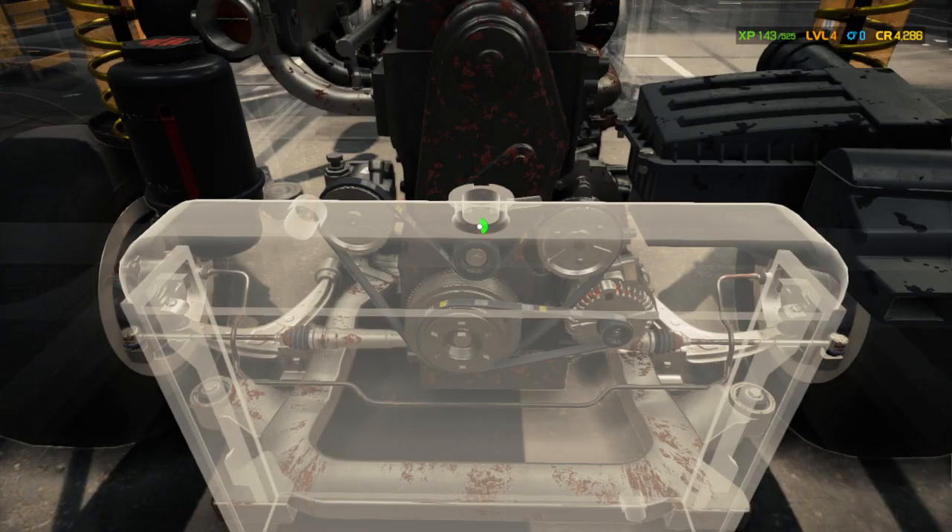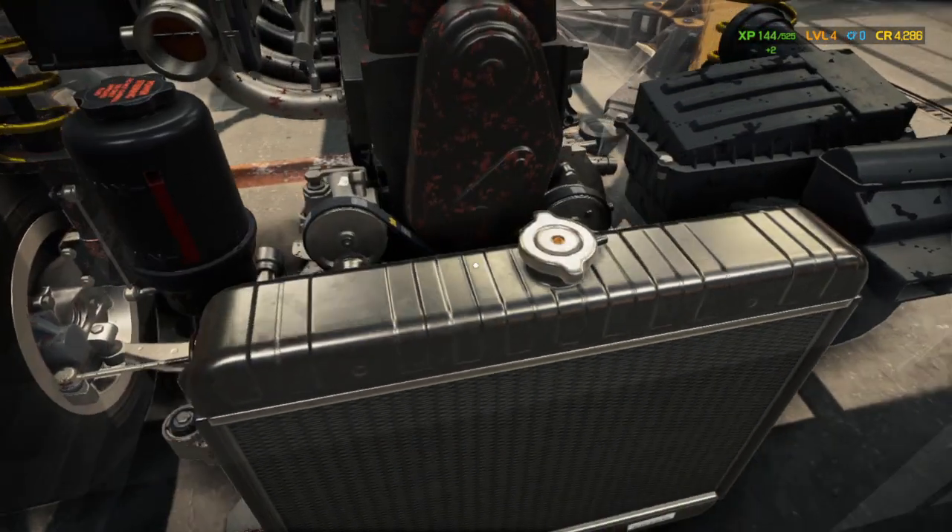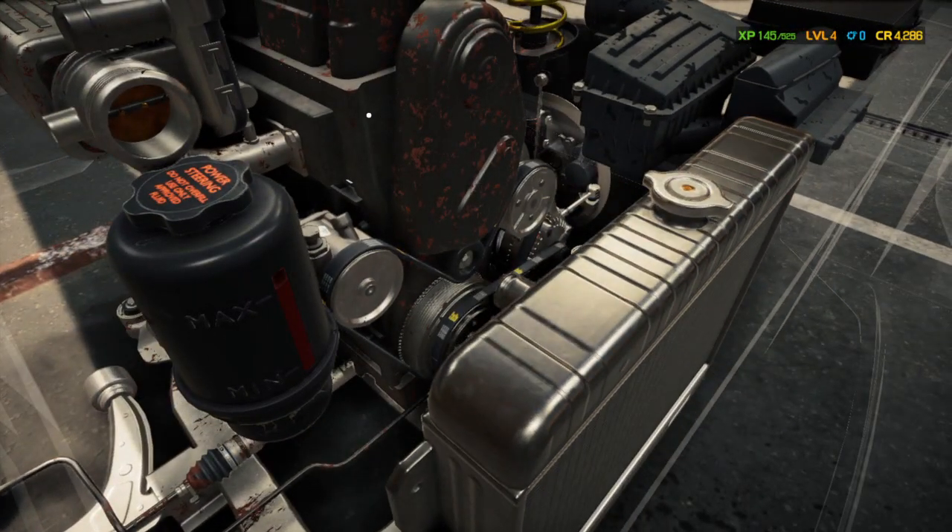And then we'll put serpentine belt A on. I'm going to reinstall the radiator — a new one. Look at that, looks pretty. I'm just going over my list here, we have all that. Head to the fuel pump, fuel filter, and the relays.